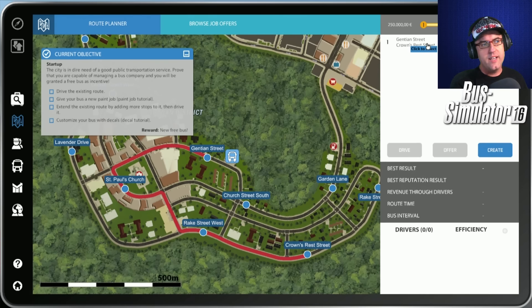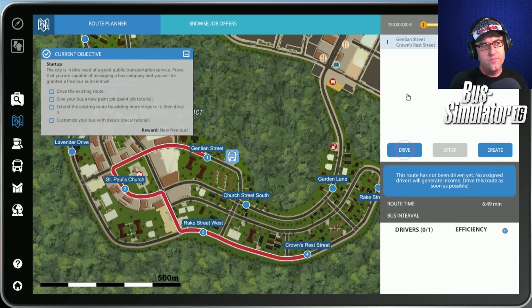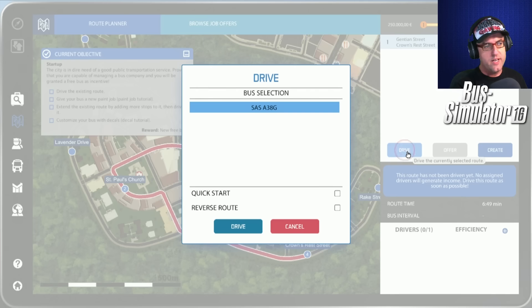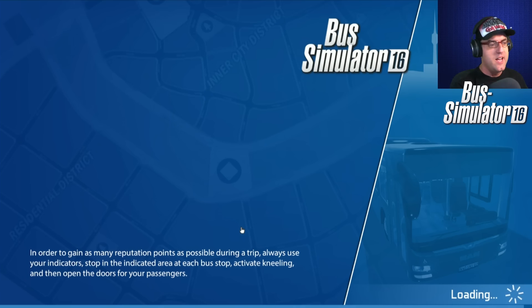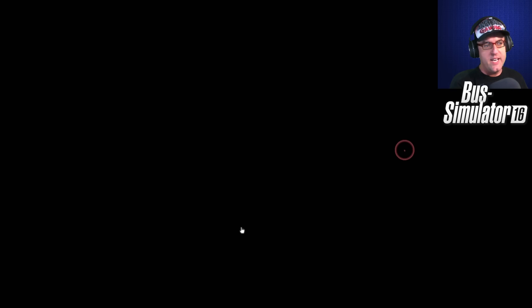Let's go and click this here, select, and then we go drive. Bus selection: the SAS A38G. Let's go and drive. Now I did some research and found that TrackIR does not actually work with this yet, but it will be working in the next update.